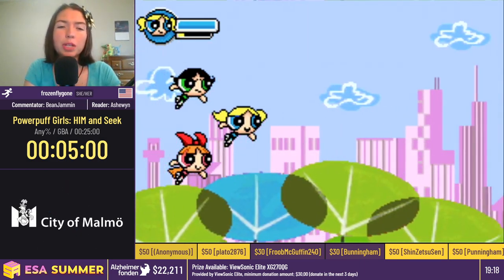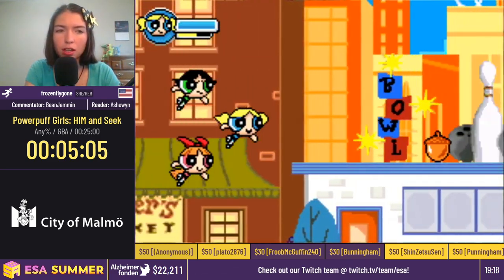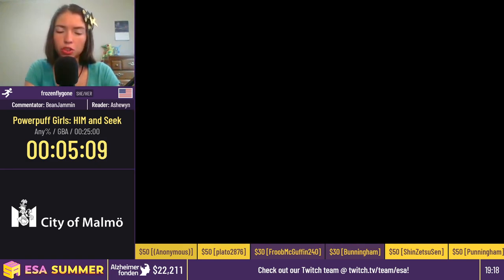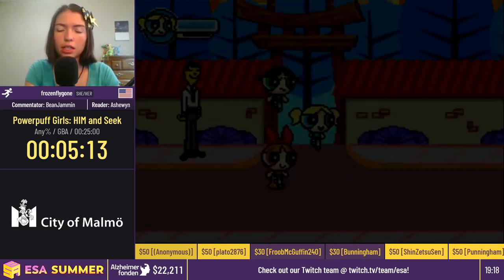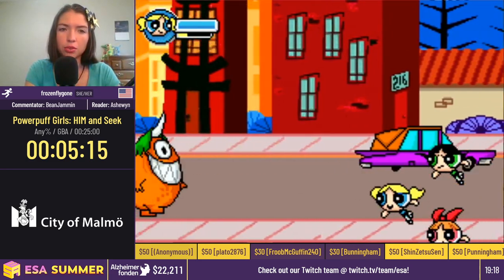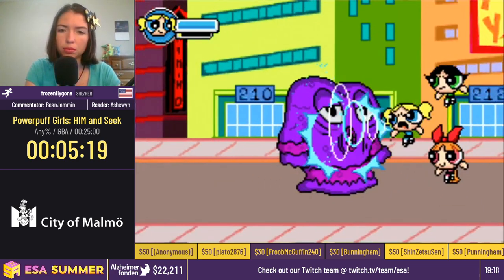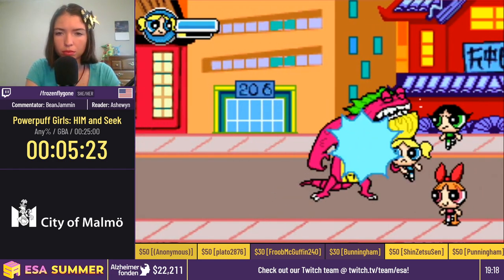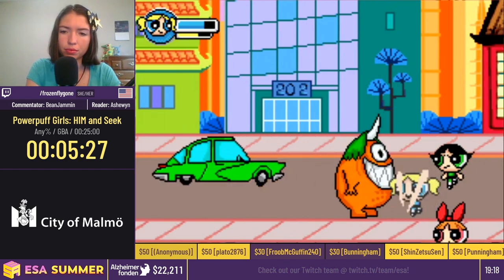So we now have all three girls, which can be really fun. They each have their own individual health and their individual magic, so we want to be Bubbles as long as possible because she's really fast. This run also becomes a management of Bubbles' health. Anytime I switch away from Bubbles, it's just because I do not want her to get hurt, because I need her for the rest of the run. So here we are, saving Townsville from all of these monsters.